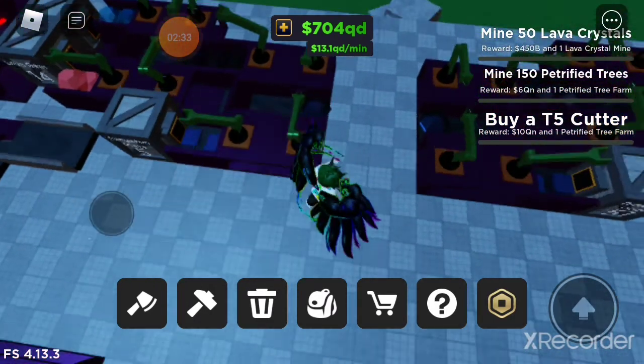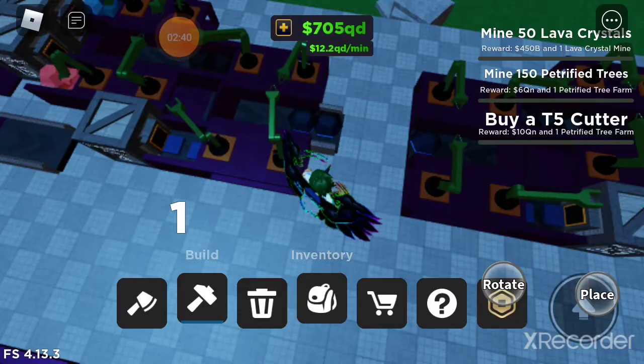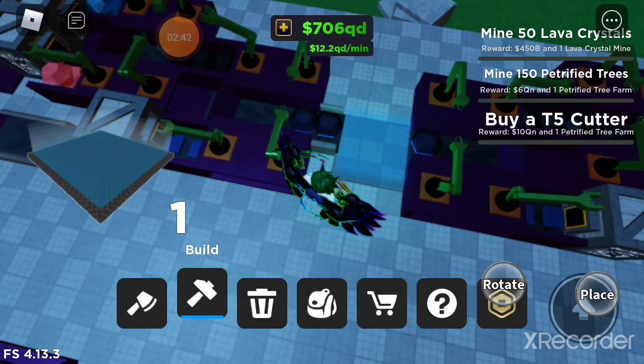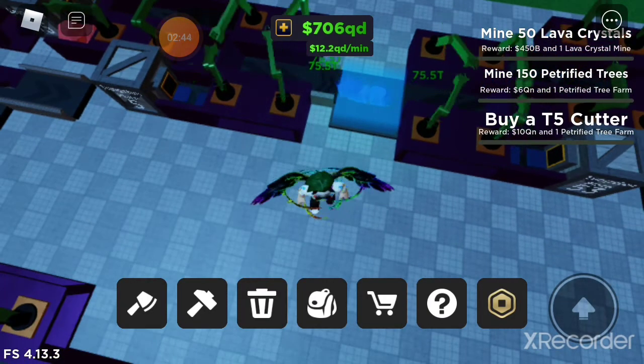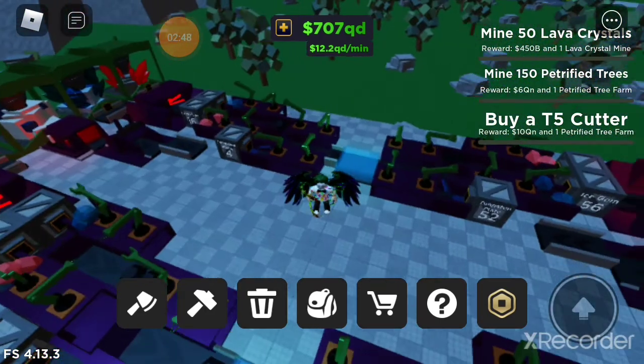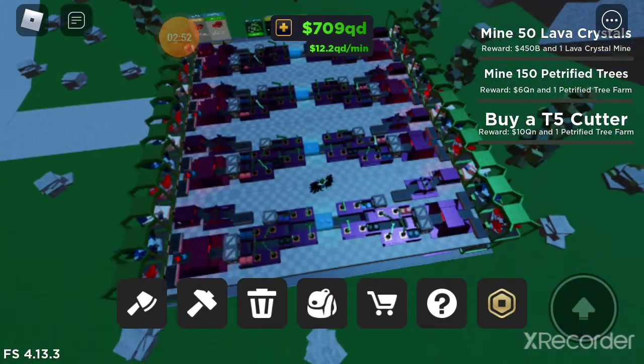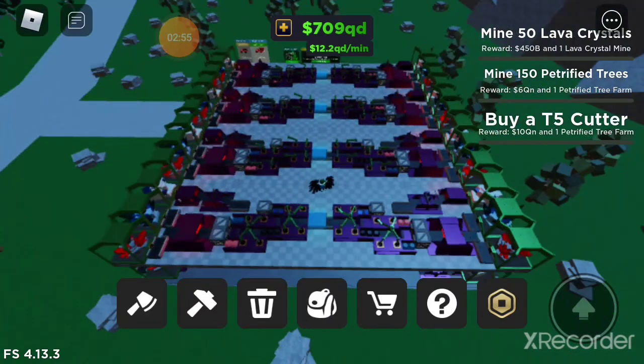Once you have both sides, you can place a short conveyor on either side — doesn't matter — like this. Then place a sozone like that. And boom, you have two of them, and you can fit eight of them on the top layer and on the bottom, so you have 16 obby charm rigs.